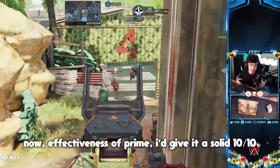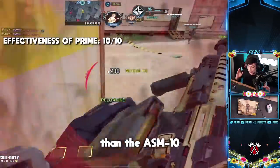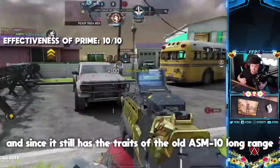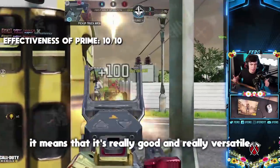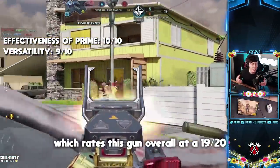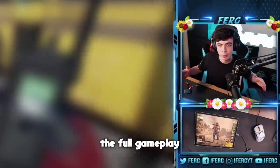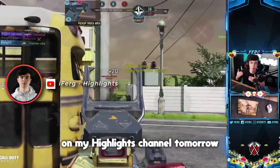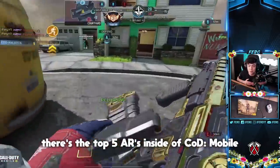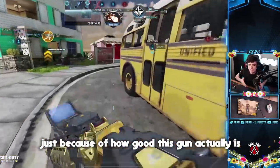For effectiveness of prime I'd give the ASM10 a solid 10 out of 10 — there is no gun in the game currently with a faster time to kill. And since it still has the long-range traits of the old ASM10, it's also really versatile. For versatility I'd give it a 9, rating this gun overall at 19 out of 20. If you want to see me go 52 and 0 with this gun, I'll be uploading that full gameplay on my highlights channel tomorrow. That's the top five assault rifles in Call of Duty Mobile for the start of Season 4 — I'll make another top five if there's another balance update.